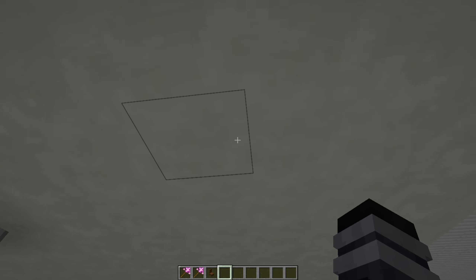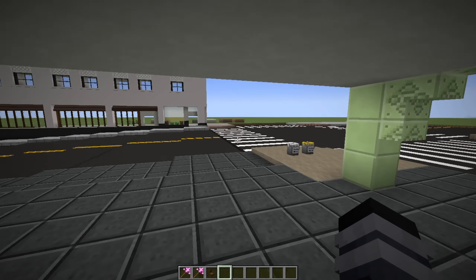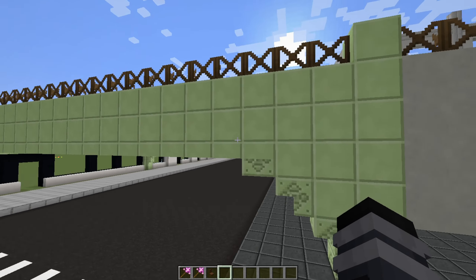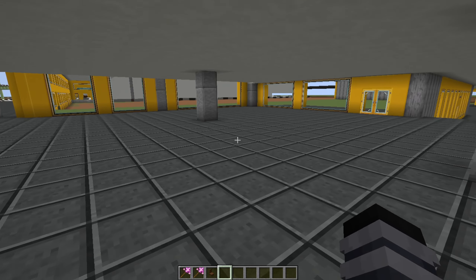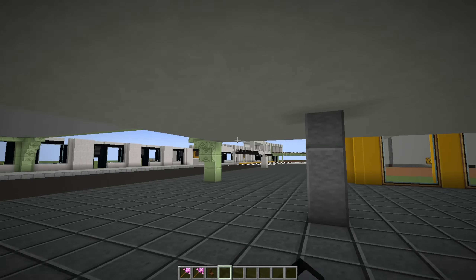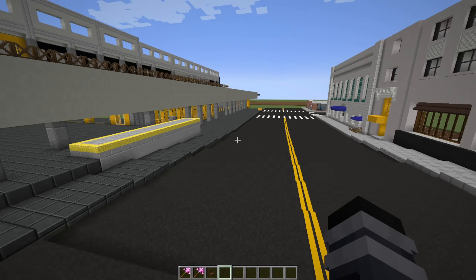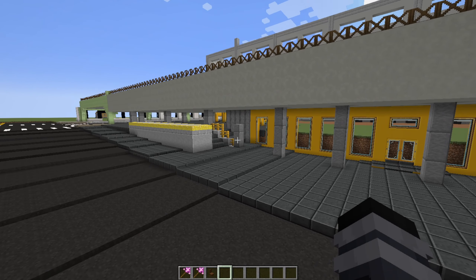It looks fine from a distance but when you actually come in here I feel like this is too short — it's three blocks wide but it just feels so cramped, which is really annoying. The only way to get this thickness is by having it four blocks, because any less looks too skinny. Three blocks wide is still enough to put chairs and tables, but man does it feel cramped. I've gotten so used to working with five and six block high buildings that three wide is just really cramped.